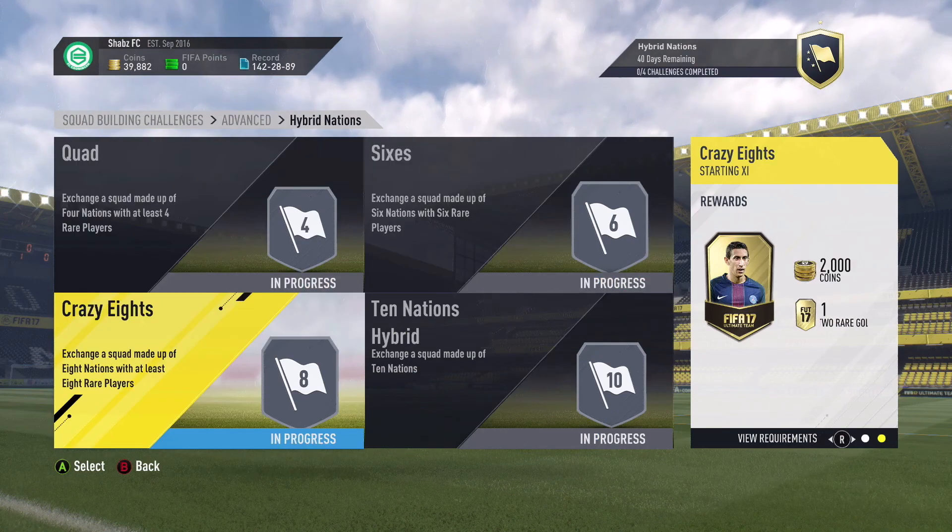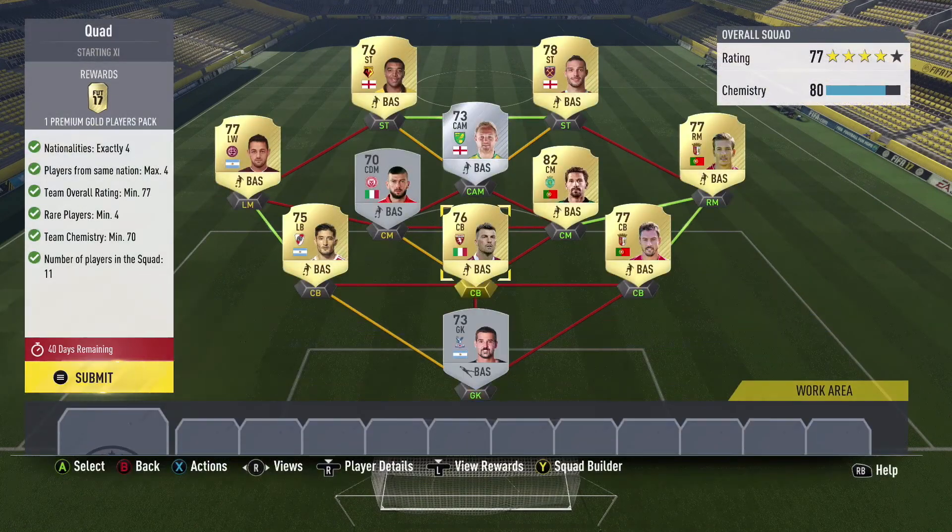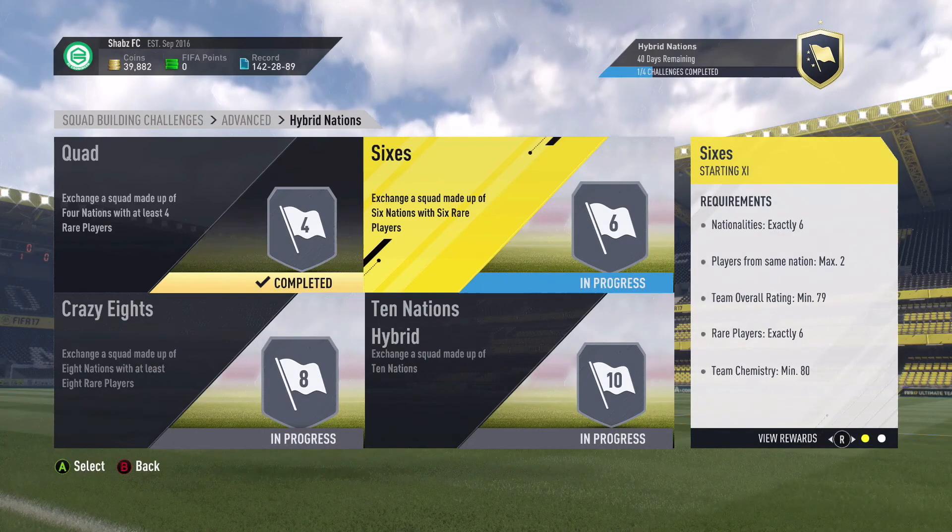Let's start with squad one. This one is fairly simple — basically what I got working here is a trio of players. With the 3-5-2 the strikers and the CAM need to have chemistry. I figured that out and then I have a hyperlink with these guys, and my chemistry is 10 higher than what they want with just 70. Guys, this is the squad I came up with — you can pause the video whenever you'd like to figure out which players these are and search them up on Futhead. For this one you get a premium gold players pack. I'm gonna submit it right now — I have two silver players there as you can see, so it's not a problem. Submit that in and get the premium gold pack.